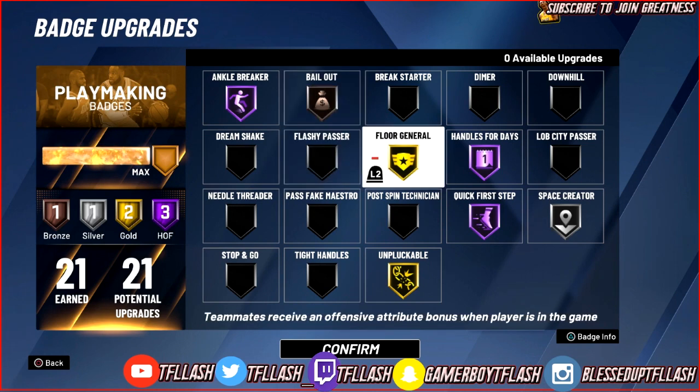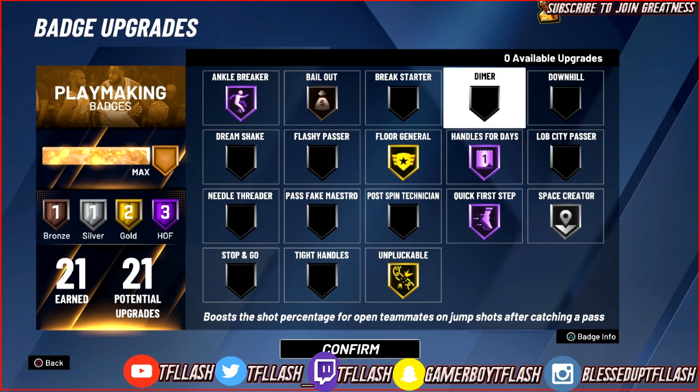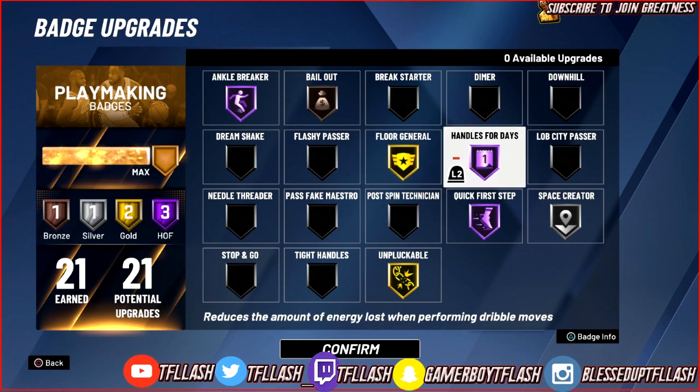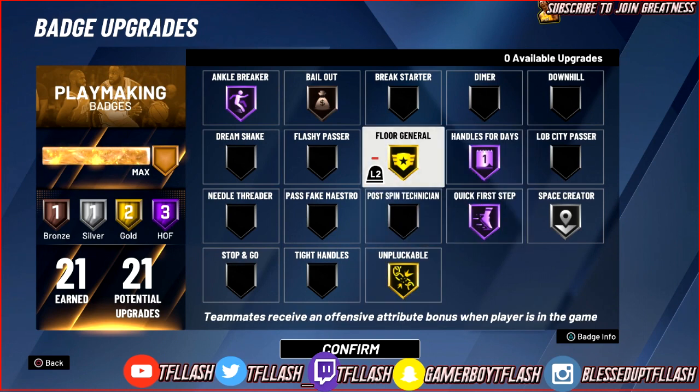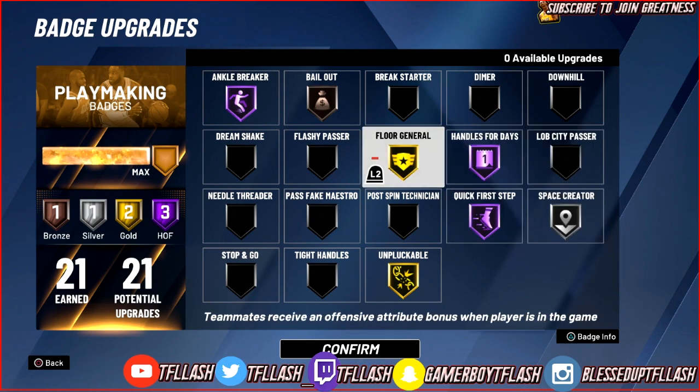The next badge I'm gonna say you should use is Floor General. Floor General is the best badge at Diamond tier, because it works for everybody on the court — it goes up plus one with each badge upgrade. On Gold, my teammates get plus three boosts on all offensive attributes. I have it on Gold because I don't always need the percentages, but sometimes I switch it to Hall of Fame when playing Rec, where my teammates really need that extra offensive boost.